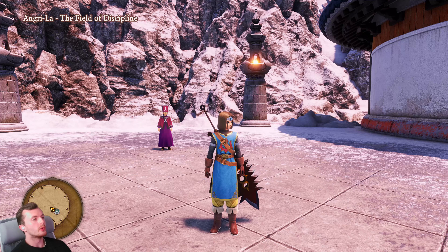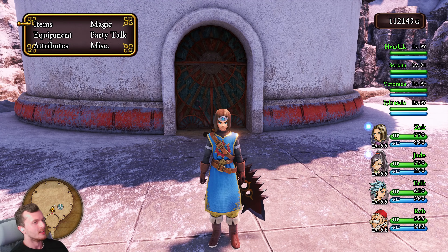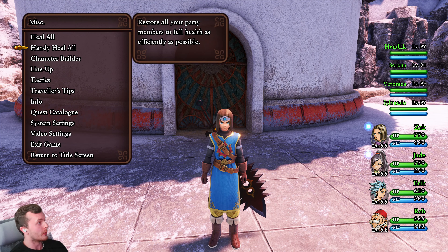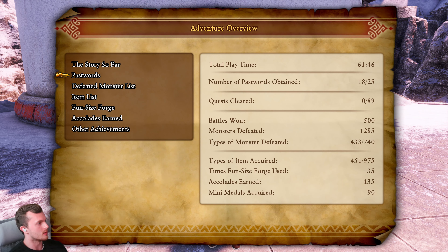Welcome back to Dragon Quest XI. In this episode we are finally going off to Tickington to do some of the older quests, the throwback quests. I've reset everything since the last episode, there are no mods that have carried over. Before we go back to Tickington, we need to find the remaining tockles. The first one is in Sniffelheim Castle, so let's head off.